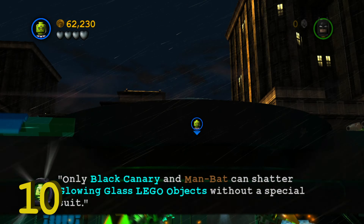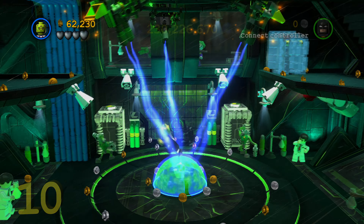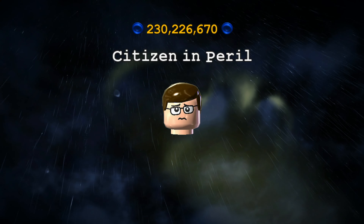Next up is going to be the Citizen in Peril. Once you get to the rooftop, over here on the left side there's going to be a couple of Lex bots. Take them out and then you'll rescue the Citizen in Peril.